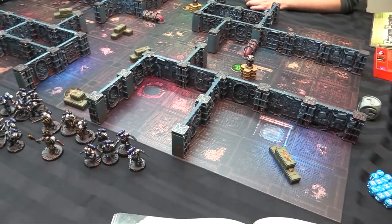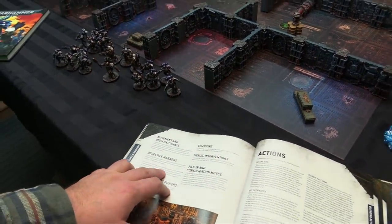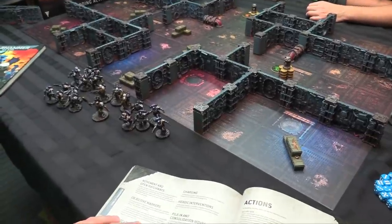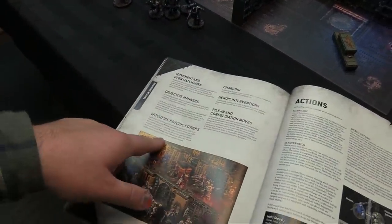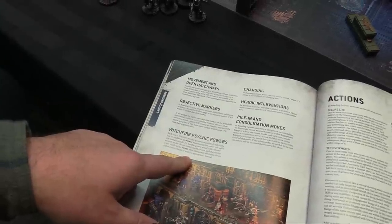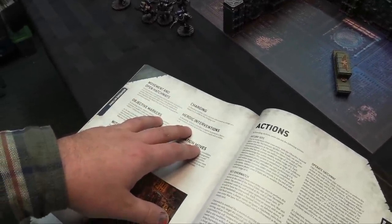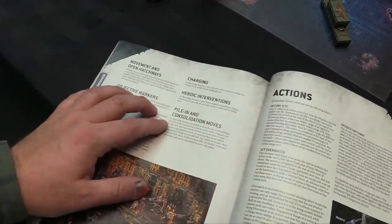Objective markers: you control them if within 1 inch, compared to 3 inches in a normal game of 40k. At the start of the battle, every objective counts as contested. A player controls an objective at the end of any phase if they have more models in range. You can only charge what you can see — no charging around corners. Heroic interventions also require the closest enemy unit to be visible.